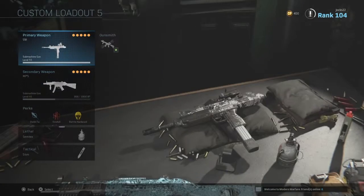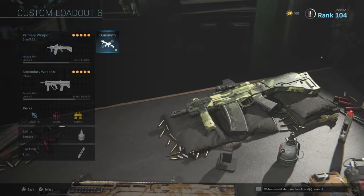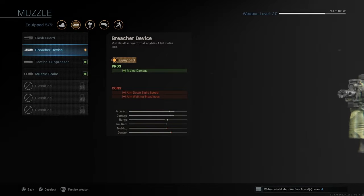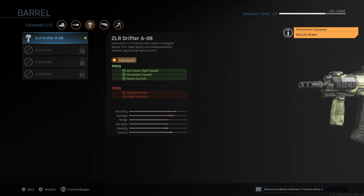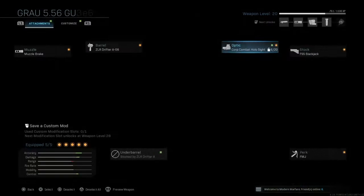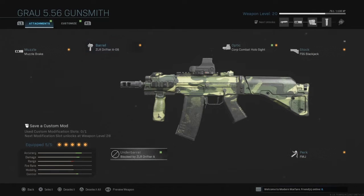So what I use — this is one of my favorite classes. You already saw in this one. For the Grau 5.56, it's not all the way upgraded, I'm still needing some upgrading. But I use Breacher or Muzzle Brake, then the ZLR Drifter A-08, the Optic Combat Hollow Sight, the FSS Blackjack Stock, FMJ. And I don't use anything from the bottom because I already have the Drifter.